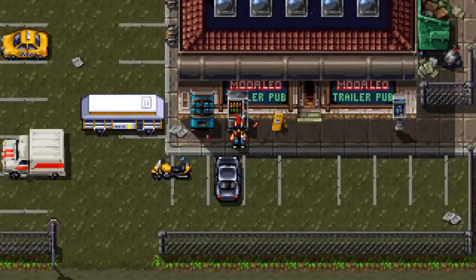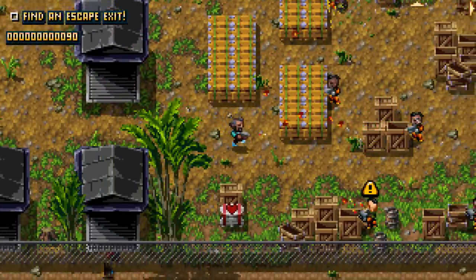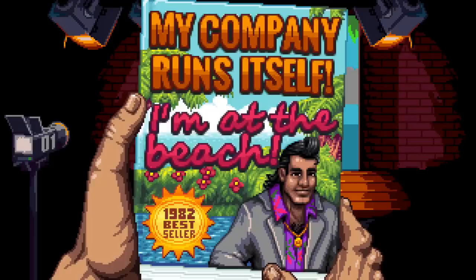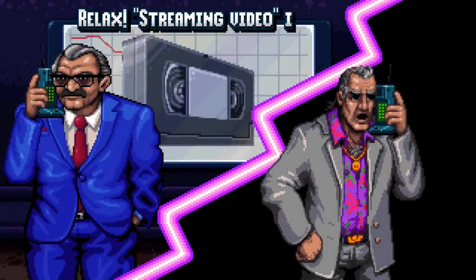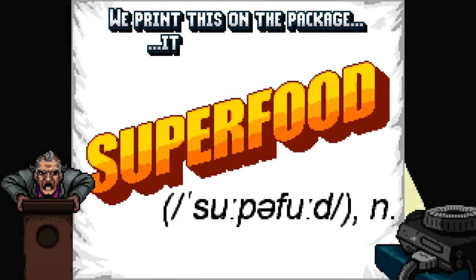Shakedown Hawaii features a 16-bit destructible open world spanning from the city to the suburbs, the beach to the water, farms, parks, and the jungle. Just about everything aside from the buildings themselves can be destroyed and will stay destroyed until you respawn. There are also over 200 enterable buildings to explore.